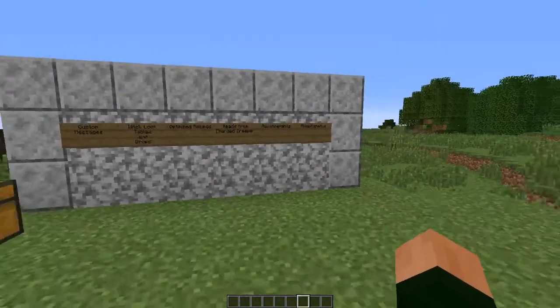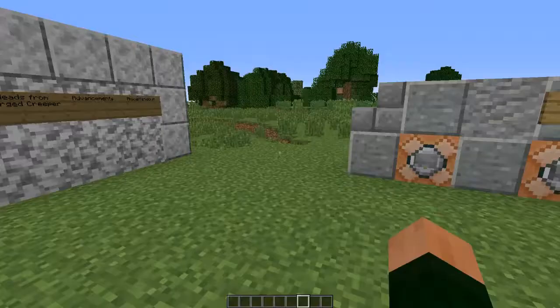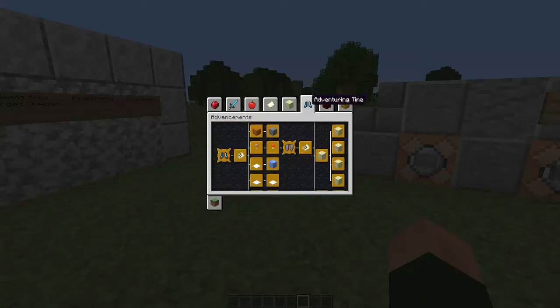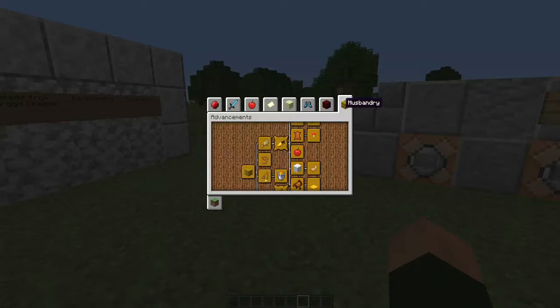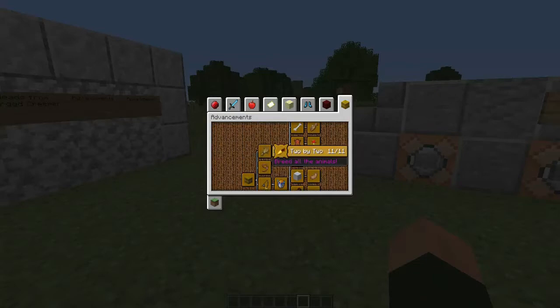This is what I like — I love it when data packs add advancements. Certain ones he didn't change at all, like the Nether and the End, but other ones he did a lot of work on to help make it easier to see how far you've gone. Husbandry, for example, requires you to breed all the animals — and you can see which 11 you've done so far.